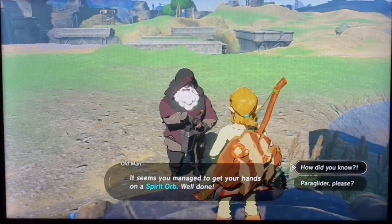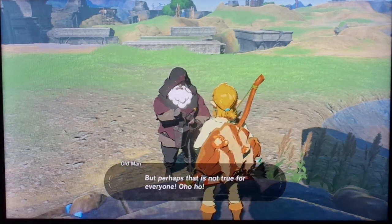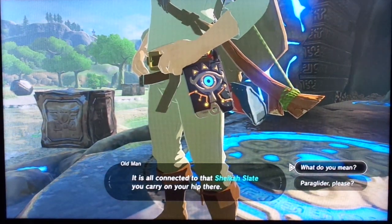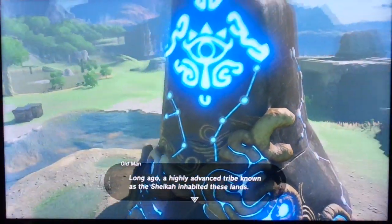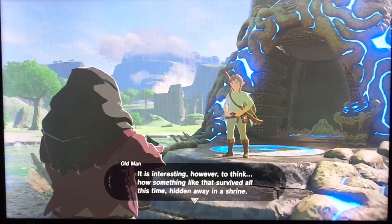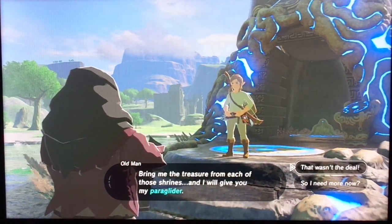It seems you managed to get your hands on a Spirit Orb. Well done. The appearance of those towers and the awakening of the shrine — it's all connected to that Sheikah Slate you carry on your hip. A highly advanced tribe known as the Sheikah inhabited these lands, and their great power saved this kingdom time and time again. But their ancient technology disappeared long ago, or so it is said. These shrines are tucked away in numerous places all across this land — on this plateau alone, I still believe there are three more.